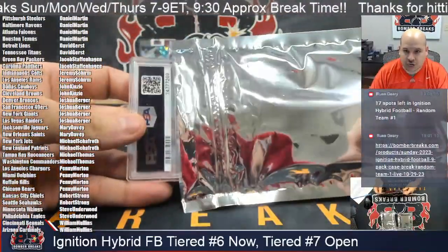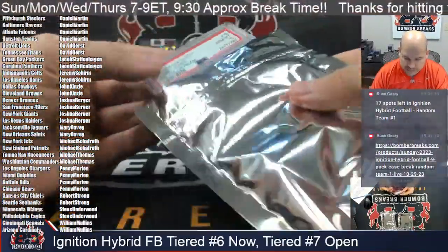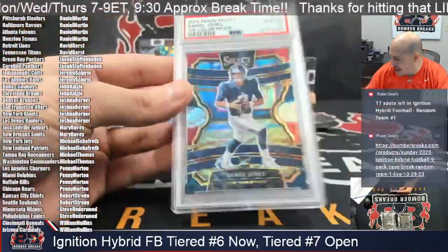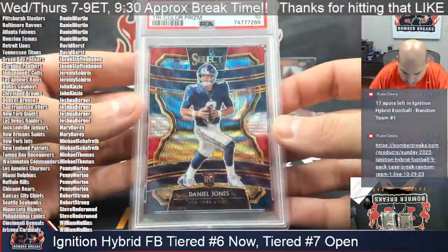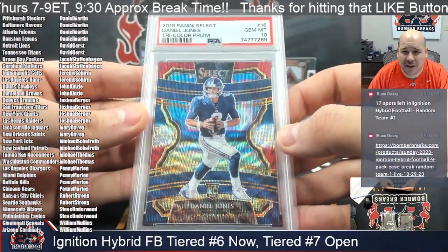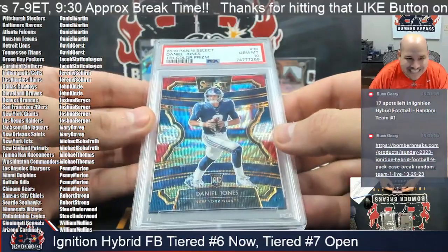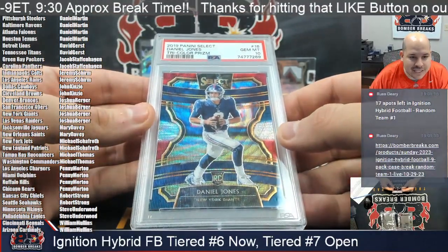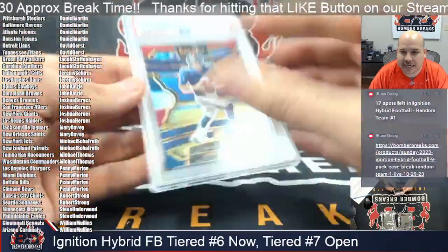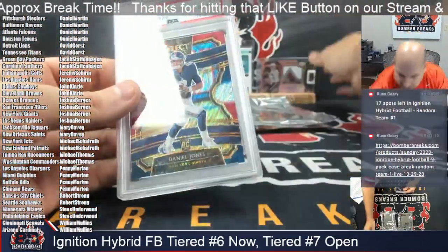We're going to have our first graded card of the case — it's going to be from PSA. Danny Dimes of the New York Football Giants: 2019 Panini Select Daniel Jones tricolor prism, Gem Mint 10. For the New York Giants — Josh, this will be another card for you. It is numbered 151 out of 199. Danny Dimes!